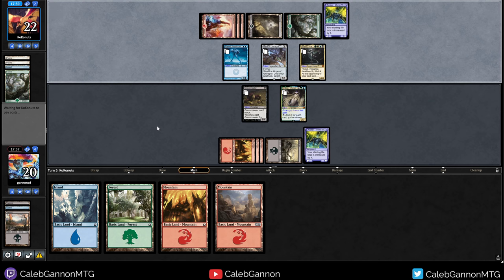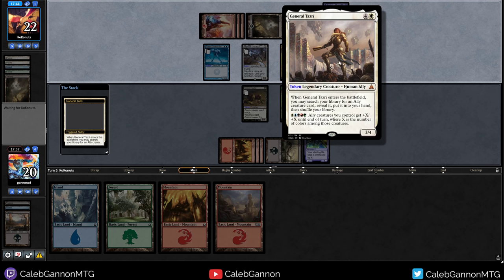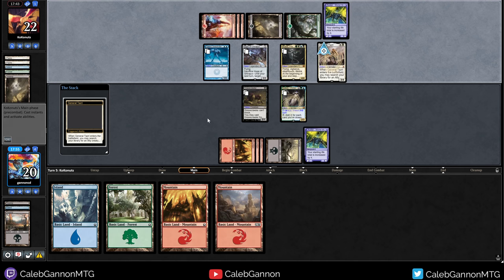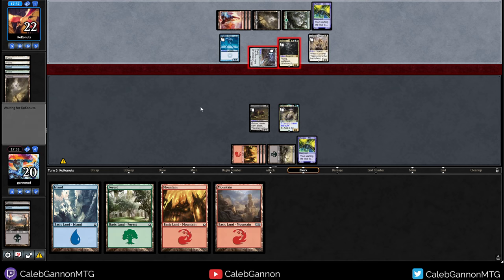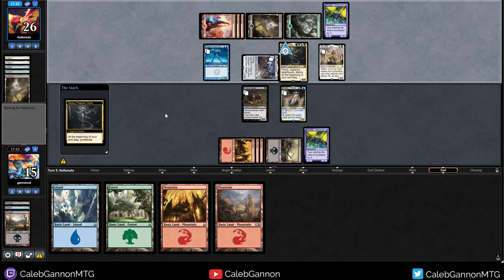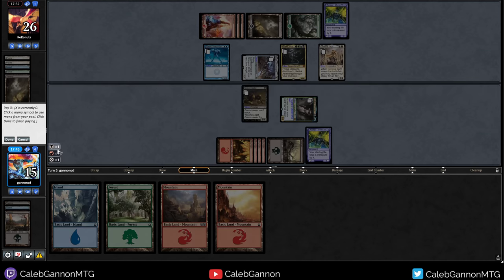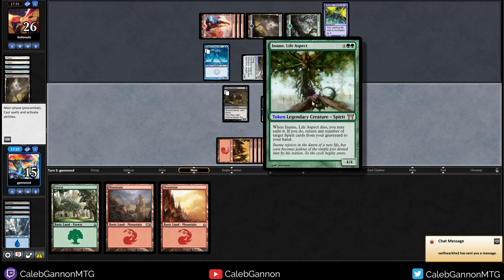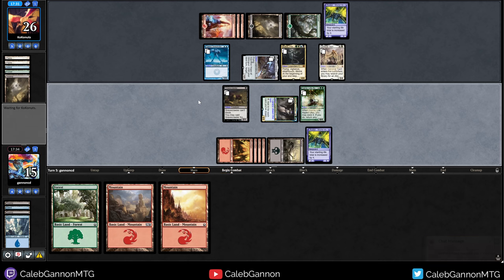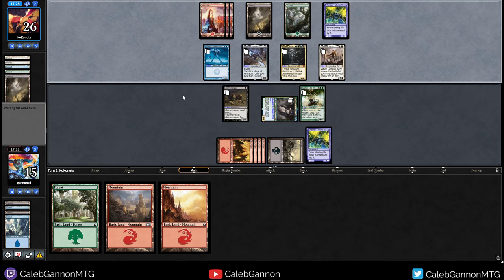Sorry Coconuts, I'm trying to commentate and the chats are just a little bit distracting. General Sari — search your library for an ally creature card. They don't have any allies, which is good. So it's just a five mana three-four. If they happen to get up to enough mana to activate it, they can pump their guy by one. Let's make sure we use all of our mana. Get rid of this island. It's a four-four which can block General Sari, but not the best. Not the worst.